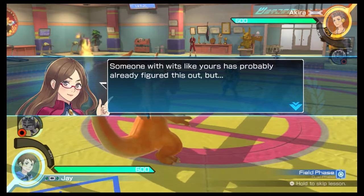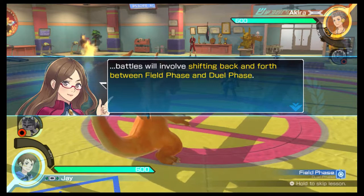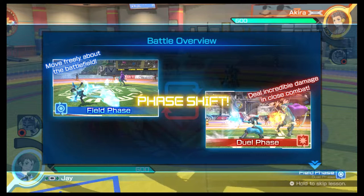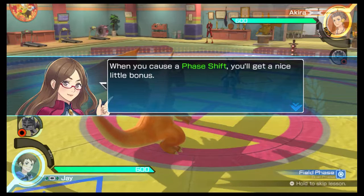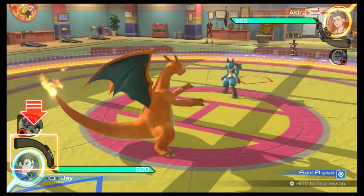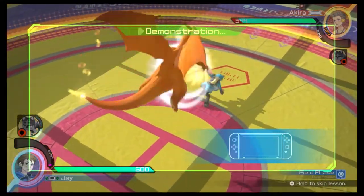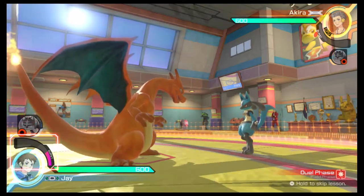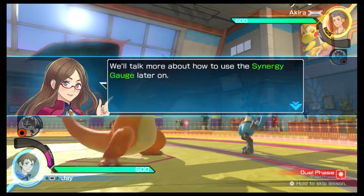Battles will involve shifting back and forth between field phase and dual phase. Plus, when you cause a phase shift, you'll get a nice little bonus — you'll fill up your synergy gauge. We'll talk more about how to use the synergy gauge later on.